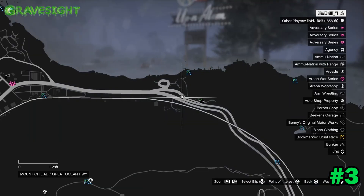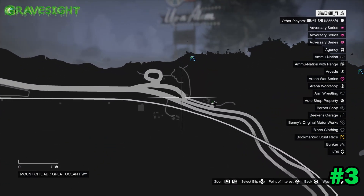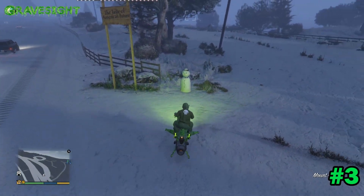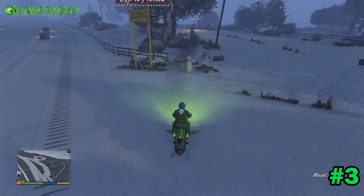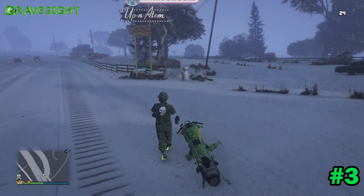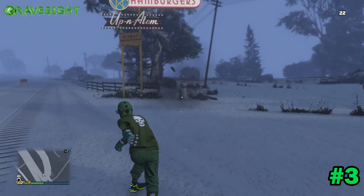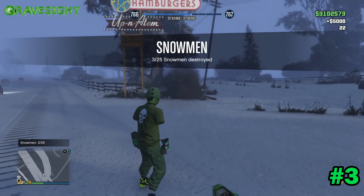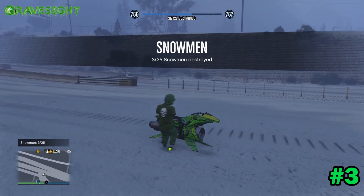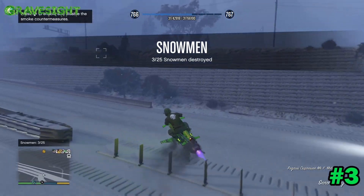Here's the next location out here in Palito, located right here next to the gas station. Also, if you guys notice, there is a jingling sound that the snowmen make — just to give you a good indication of when you are close to them. Boom, just got another one — we're also unlocking some RP as well. Let's head to location number four.